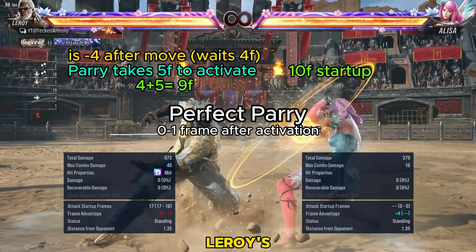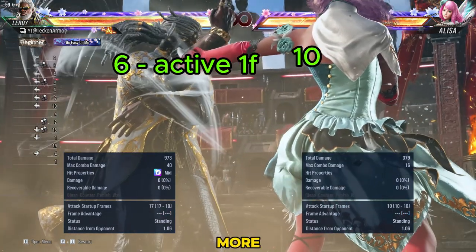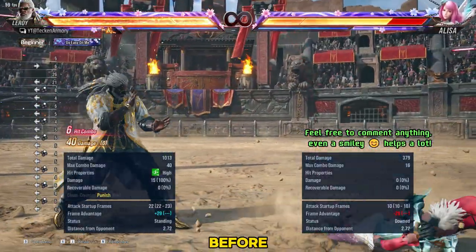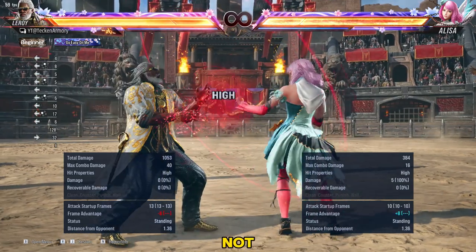Let's look at another example. Leroy's move puts him at a negative 4-frame disadvantage. That means after 4 frames, Leroy can start activating his parry, while it will take 6 more frames for Elisa to finish a jab. If the attack reaches you before you've finished activating your parry, it will not work.